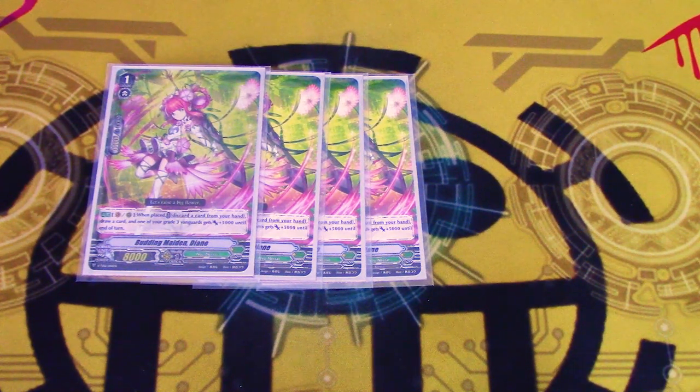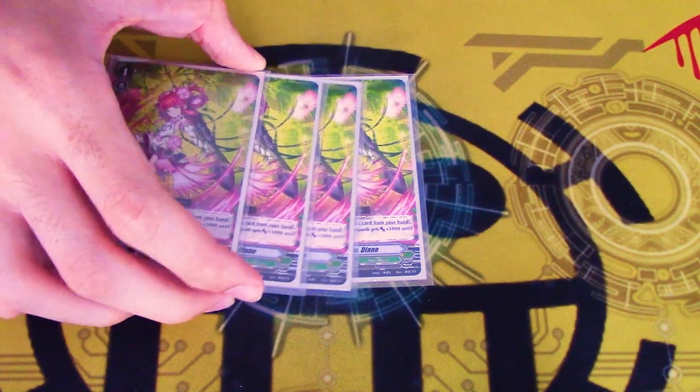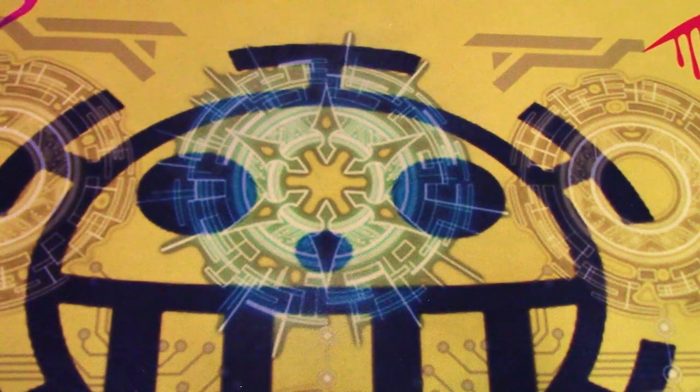Also you can discard the quick shield — you get that if you go second, and your mana has to be a grade one. So you can discard that if you go second, so you basically get to draw two cards, because who cares about a 5k shield.